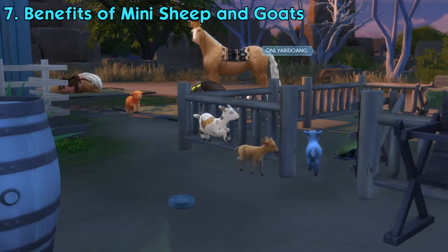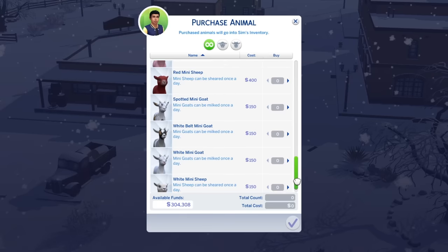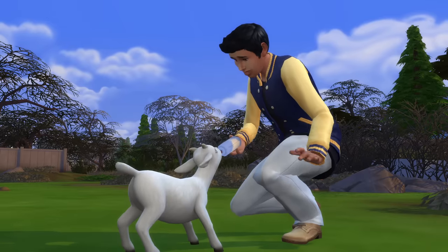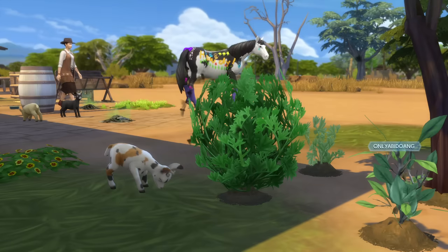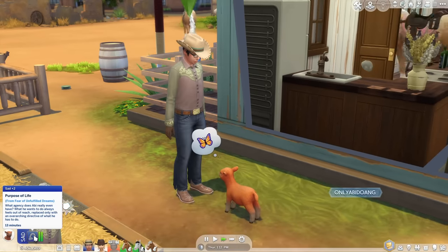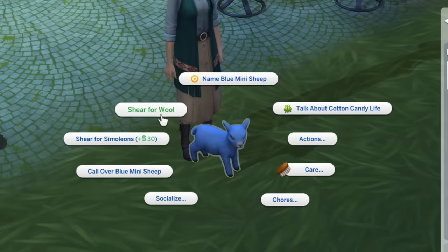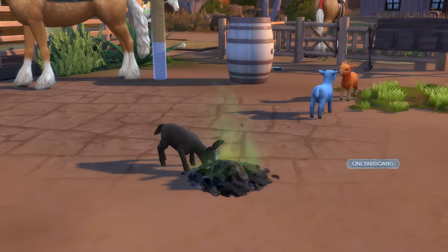Mini sheep and goats are the other new animals in this pack. Unlike horses, they won't be added to your household — think of them like the chickens and foxes in Cottage Living. They can be bought from the general store, the community board, through the phone, or by clicking on the feeder or horse bed. You need to take care of their needs so they won't run away. If you're at least friends with them, you can have them help with your gardening — mini sheep can eat any weeds on your plants, while mini goats can eat any bugs. They can also relieve your sim's negative emotions: sims can hug mini sheep when feeling sad or scared, while mini goats can relieve angry or tense buffs. You can shear sheep and milk goats for simoleons, and if you also have Cottage Living, you can get wool and a bottle of milk. Mini goats and sheep can also eat trash piles — a cute little vacuum cleaner!